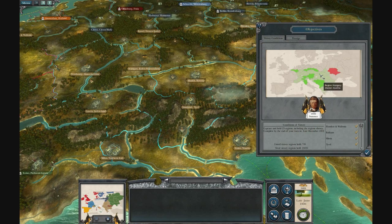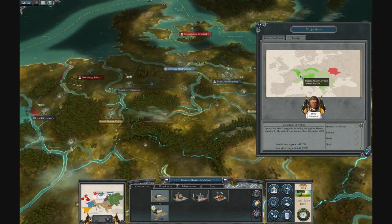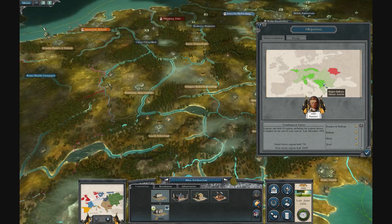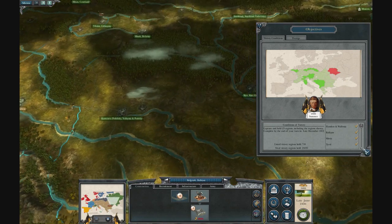Here are the objectives. You have to take Silesia, Saxony, Flanders, Milan, and the Balkans. You also have to take this province here, which is Russian.